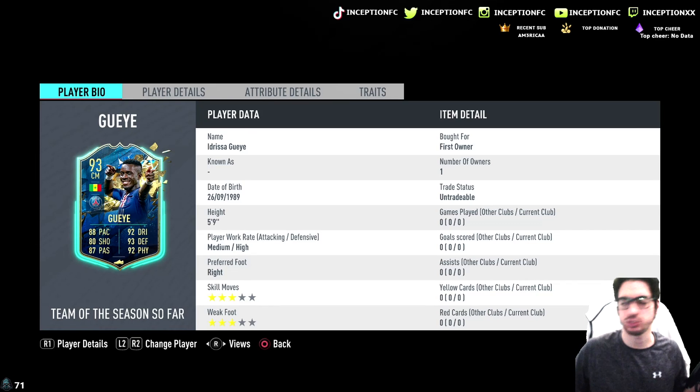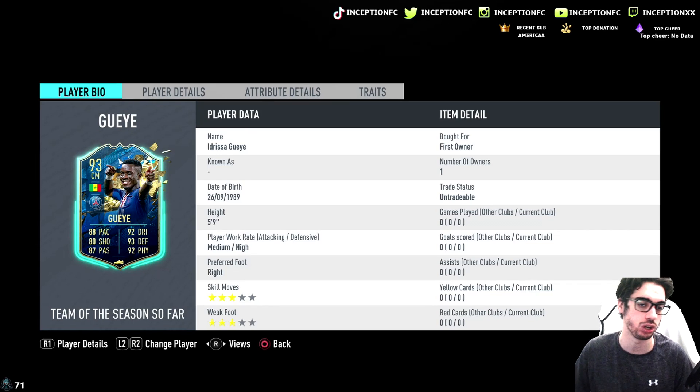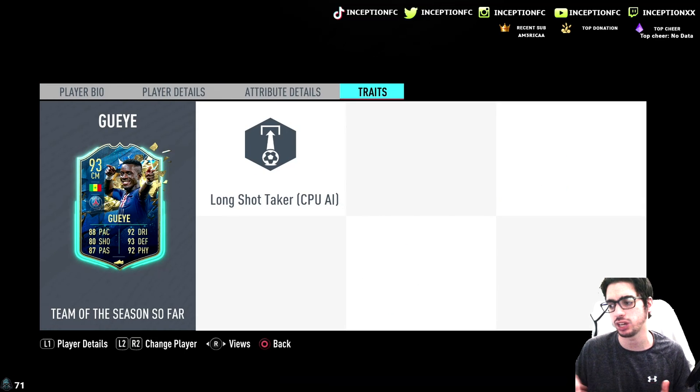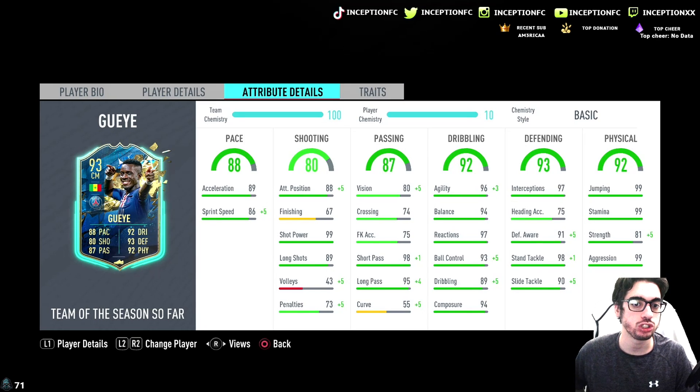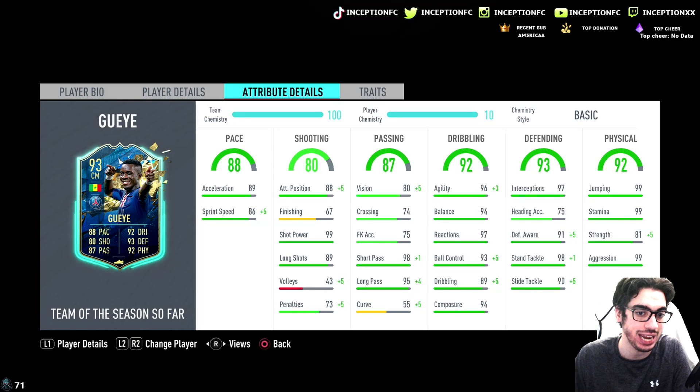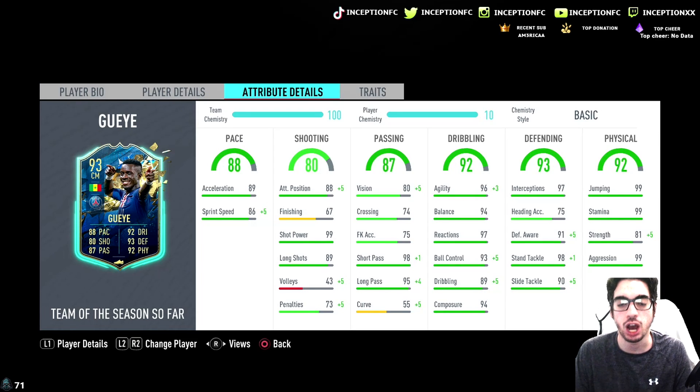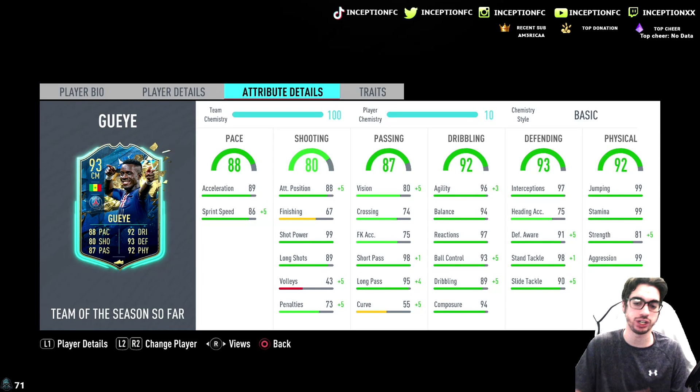We're looking at a card that is 5'9" with medium-high work rates, 3-star skill moves with a 3-star weak foot. In regards to traits, he has only the long shot taker for the CPU AI, so nothing too important there. In regards to his in-game attributes, we're looking at 89 acceleration, 86 sprint speed. Shooting presence is okay at 67 finishing, 99 shot power — and with the work rate this card has, he'll be used as a medium-high work rate player, but he does have shot power, which is very nice.